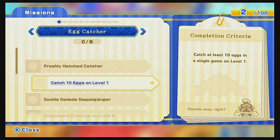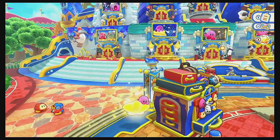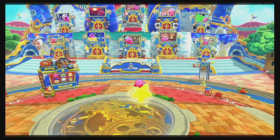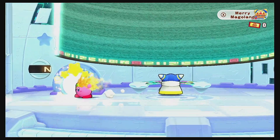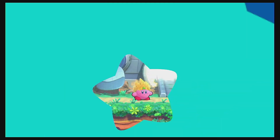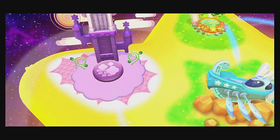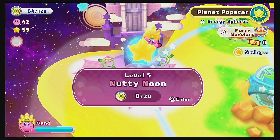Let's check on our missions — all these missions have to do with Merry Magoland, which we will do after we beat the game of course. Otherwise this would just be a playthrough of Kirby's Return to Dream Land with some extra spice — the masks. But this is actually a playthrough of Kirby's Return to Dream Land Deluxe. Despite me not playing the original game, I think it's still turning out pretty well. The masks don't really change the gameplay that much — they're more of an aesthetic thing. And the final world — the Nutty Noon — we unlocked it!